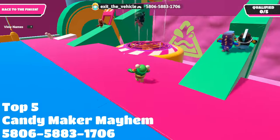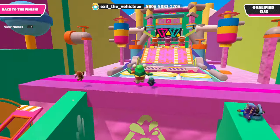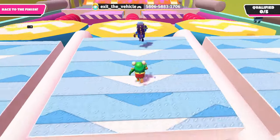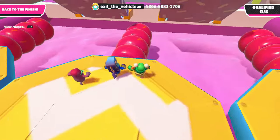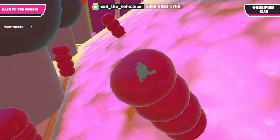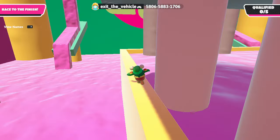In 5th place is a map called Candy Maker Mayhem. As the name suggests, this is a candy factory. The map is quite large but has a lot of decorations. The only thing I didn't like here was this climb — I also ended up in the pool rooms.